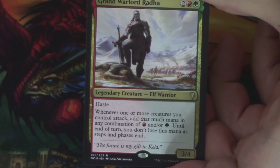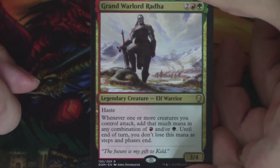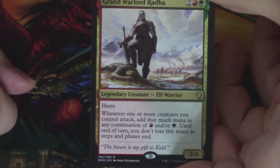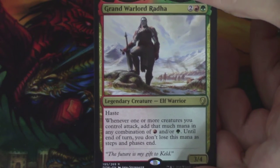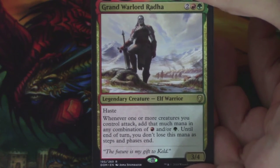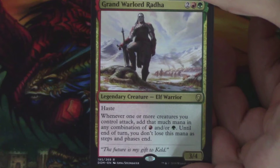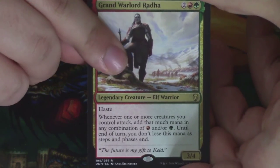Grand Warlord Radha. I think Amy and I from this channel liked this card possibly more than anybody else, because we had just read the story where she was introduced before this set came out. I was super happy to see Radha back, super happy to see Radha in the stories. Other people, not so much — and I don't blame them for that. My relationship with Radha is because we had just read her story, which is why we were so happy to see her. Plus I did get to play with this one and it was a lot of fun — super helpful with Kicker, which is what Red and Green wanted to do. Behind Grand Warlord Radha, a Swamp, and a Saproling token. That's it for Dominaria.